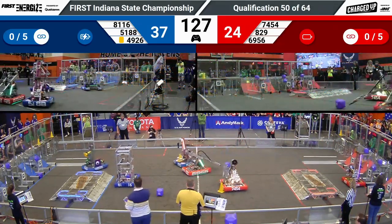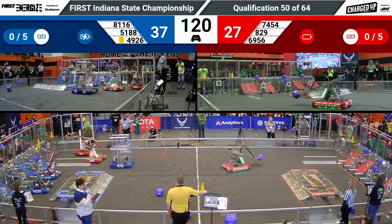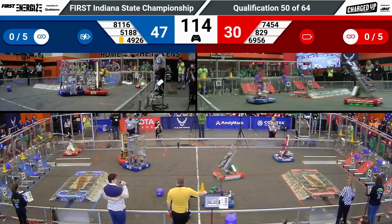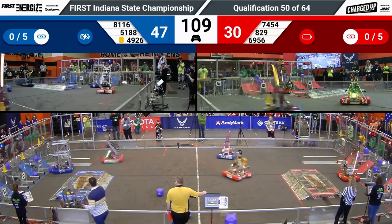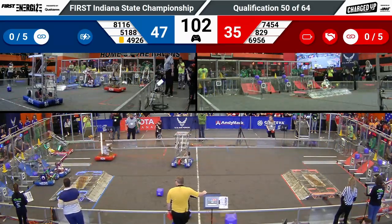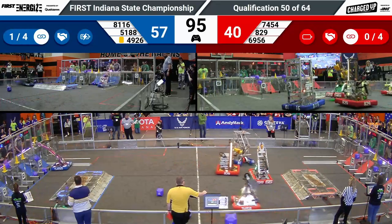As a reminder, in order to get the extra ranking point from the activation bonus, an alliance needs to score at least 26 points by docking or engaging on the charge station. Right now blue is leading red by 17 points, 81 to 64. Hatchet Robotics helping to add to their lead by pushing and placing a cube into a low node. Their partner Area 51 making sure it's fully in and also lining up to place a cone.